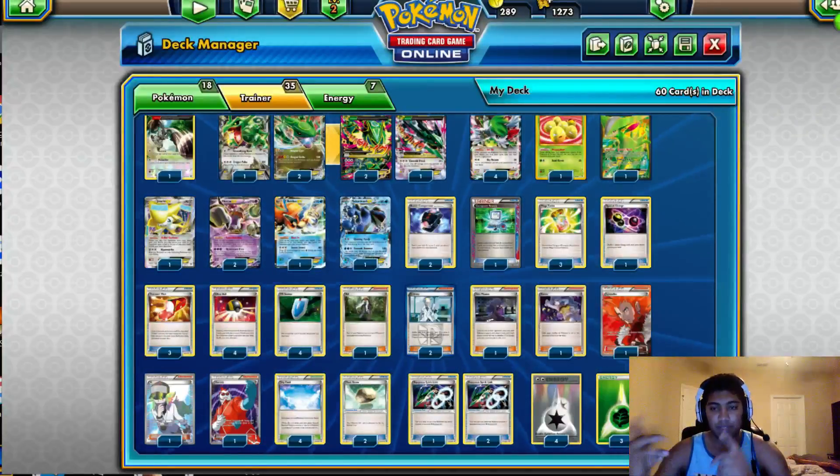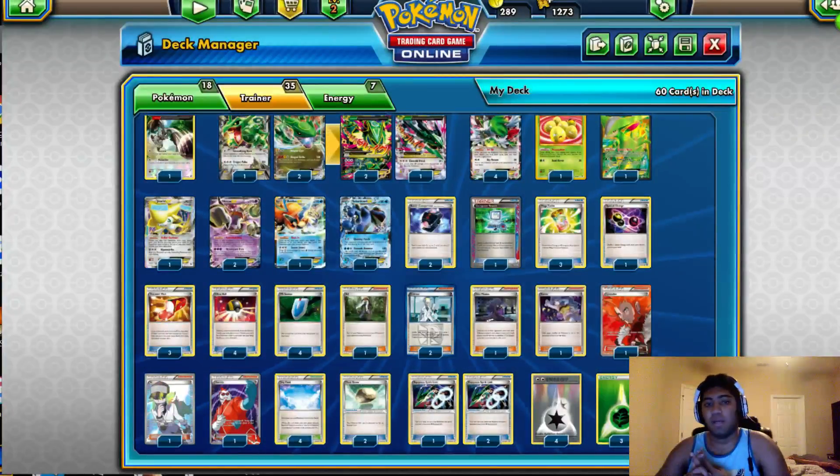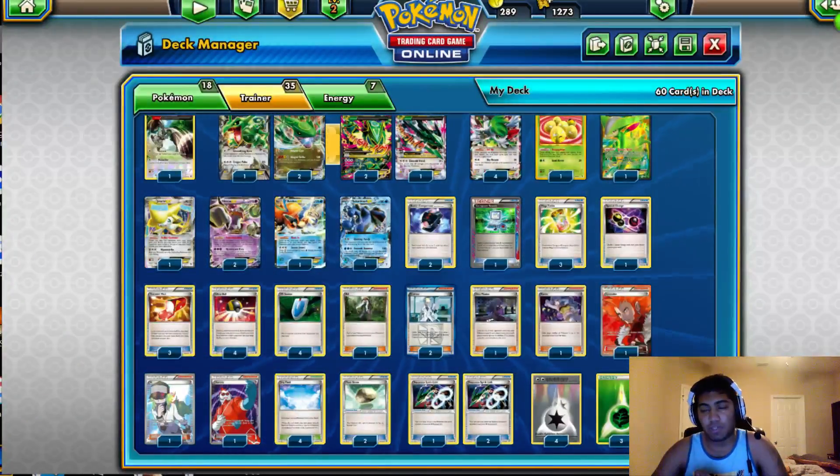I put in Seismitoad because Night March and Sableye Garb had been getting a lot of popularity in the last two days before the event. If you Quaking Punch and play Karen you pretty much beat Night March. And Toad just helps in weird situations, as I'll explain in my report.